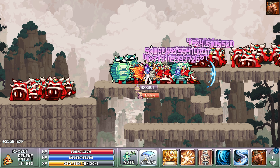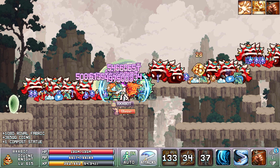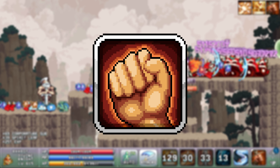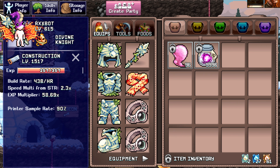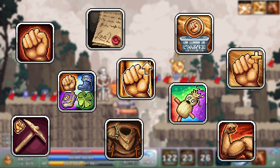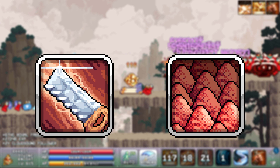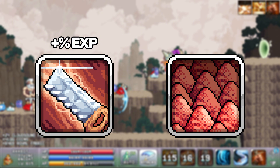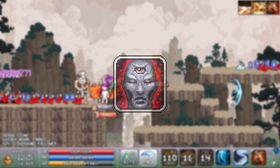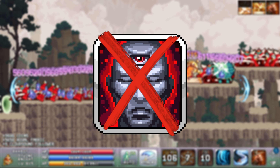Let's discuss which talents you should focus on for your squire or divine knight to maximize your construction progression. One thing that some players might not know is that the strength main stat actually provides a building speed multiplier, which means you should invest points in all relevant strength talents. In addition to this, there are several other talents that directly benefit construction by boosting both exp gain and building speed. It's also worth noting that the all specialized skill exp talent does not affect construction exp gains.